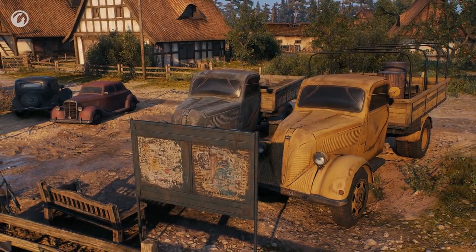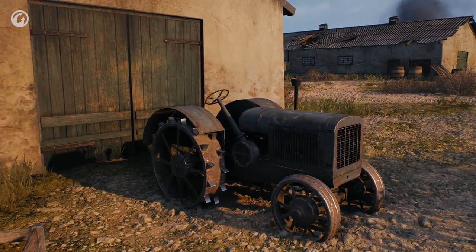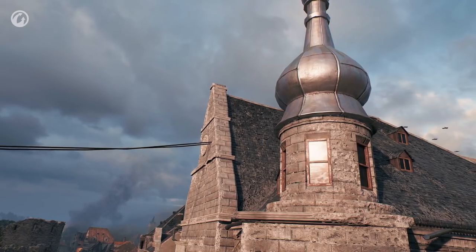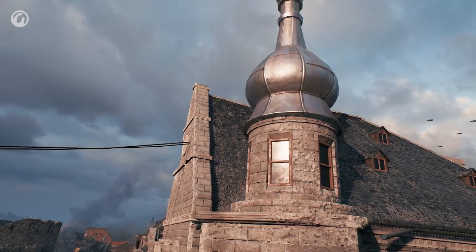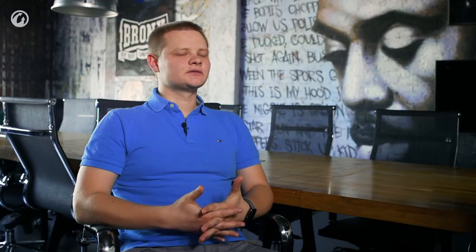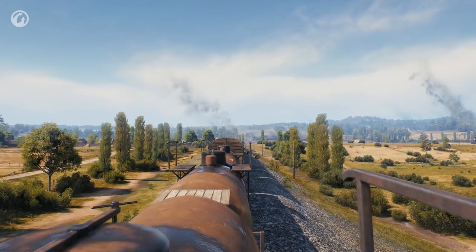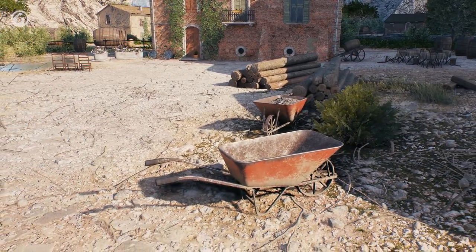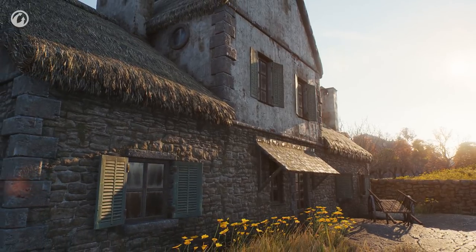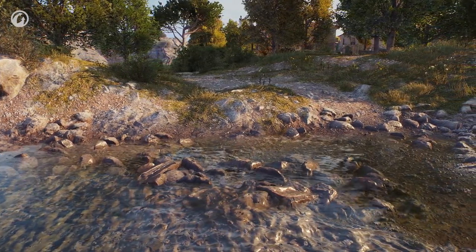Thanks to the unification of lighting and introduction of the physically correct lighting system, we can render a lot of different materials such as fabric, metal, plastic, paint, glass, and so on. Simply put, physically correct lighting means unifying different materials — all surfaces behave the same way. This means we can apply modifiers such as soaking to surfaces, and it will work consistently for all surfaces we have in the game.